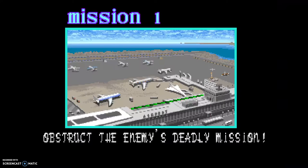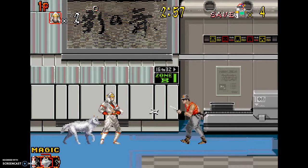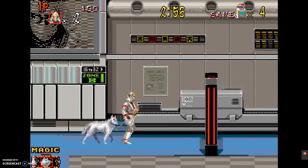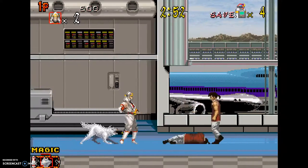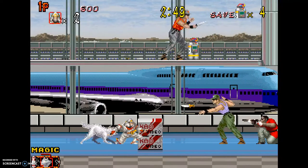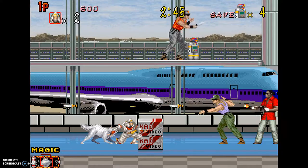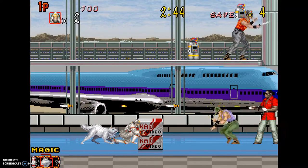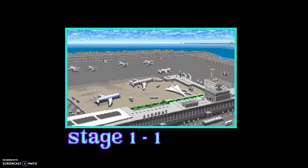The premise of the game is you start off at an airport, and you play as this ninja. Apparently terrorists are trying to take over the airport and plant a bomb, so your goal is to infiltrate and defuse all of the bombs. You also notice that you have a dog companion, which is kind of odd, but at the time it was the big sales pitch for this game over its original predecessor.